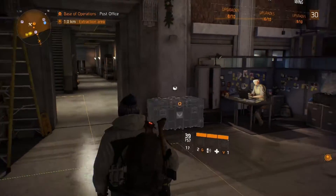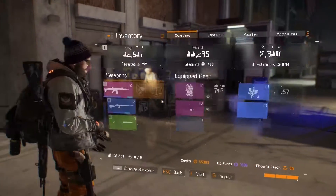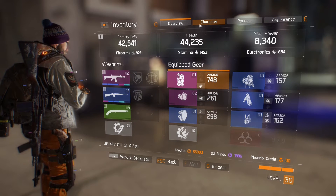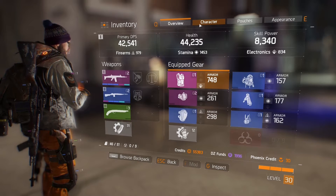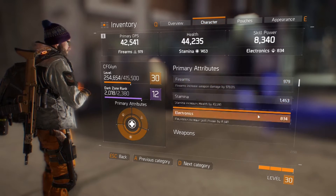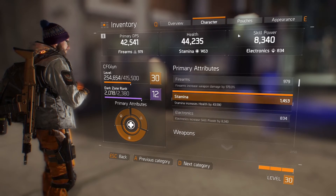Before I jump into actually showing you the Dark Zone, I want to just go into the perks and the talents. Because once you get up to level 30, if you haven't been doing your side missions, if you haven't been doing your encounters, all that kind of stuff, make sure you start doing them. Because if you go over into your attributes,